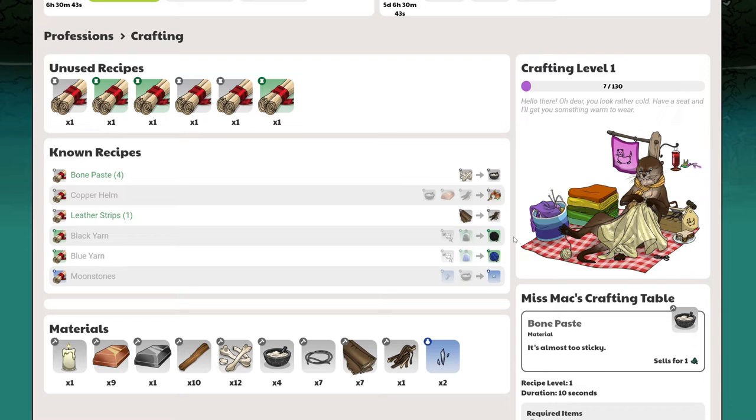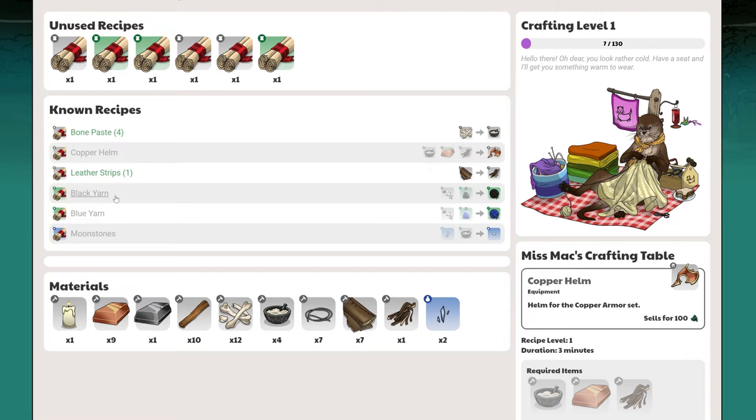Underneath these are all of your known recipes. Once a recipe has been learned, you can easily see what materials are needed to create it. Clicking on these will automatically load the recipe into the crafting table. Shown below are all of the materials you have at your disposal. Most of these can be found within the mole market, or through various professions or activities, such as mining, fishing, or the gauntlet.